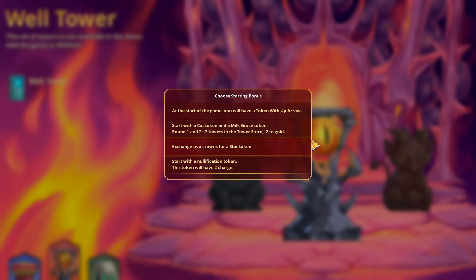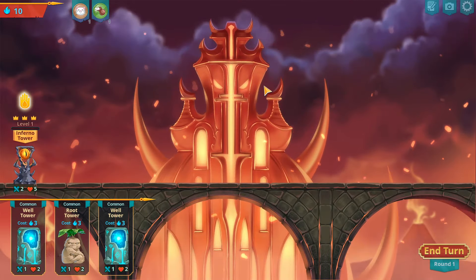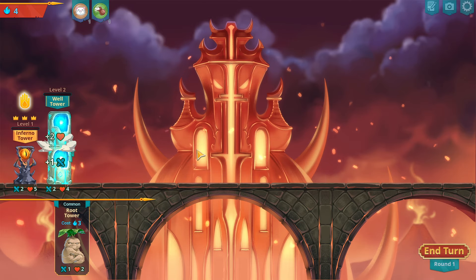Alright, let's see what we do with this inferno. Start with the cat token and milk's grace. Minus two towers, the tower store minus two gold — jeez. Okay, can we do this?